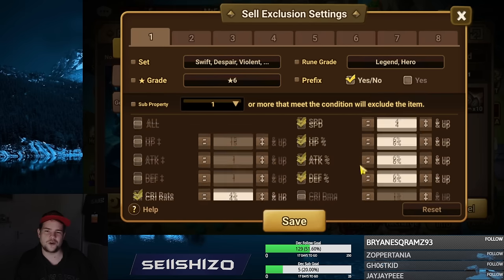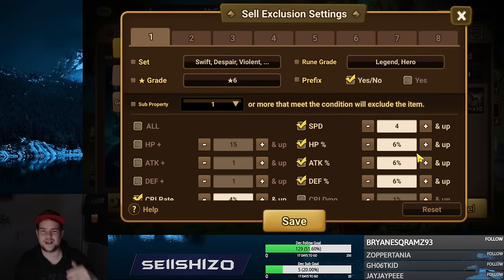If you go higher — say a seven or an eight — sevens could still become 31 and sixes could become 30. That's my main take on all of this. Runes actually don't really make good use of the sell exclusion settings, and when we get to artifacts I'll show you how the system works a lot better there than for runes.